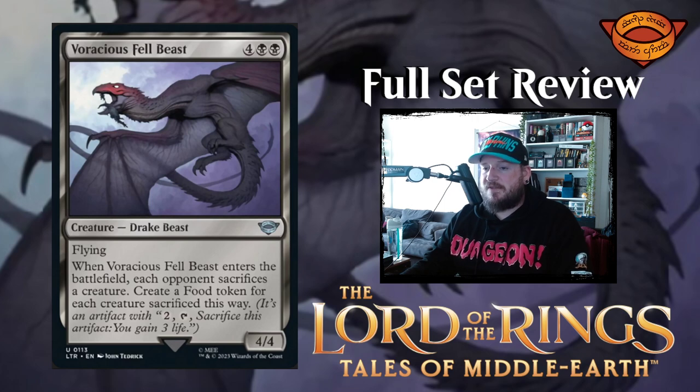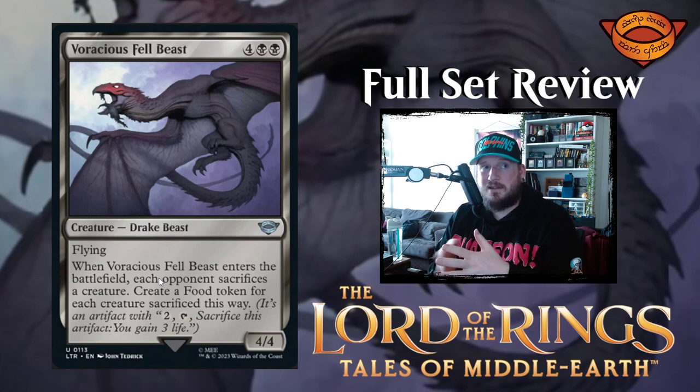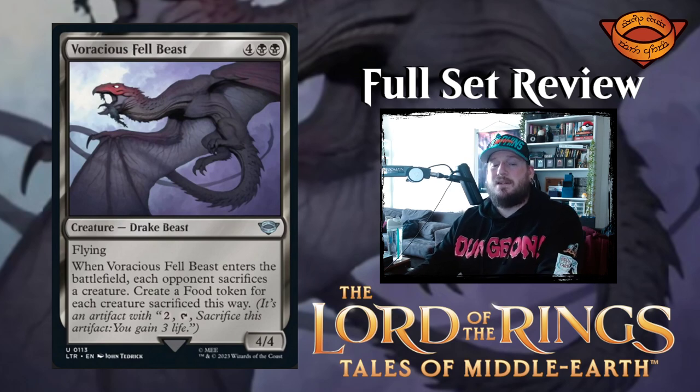Next up is Voracious Fell Beast — four black black for a four-four drake beast creature with flying. When it enters the battlefield, each opponent sacrifices a creature; create a food token for each creature sacrificed this way. You could whiff if nobody has creatures, but you'd probably hold on to this until your opponents all have creatures. Four-four flying for six mana isn't worth it on its own, but if you get a bunch of food tokens, that's pretty good.